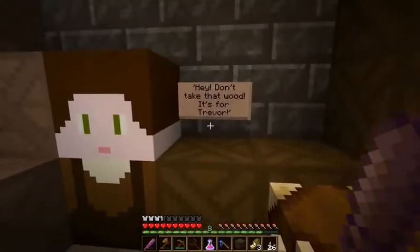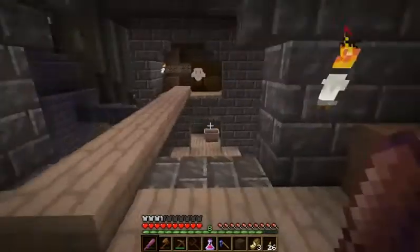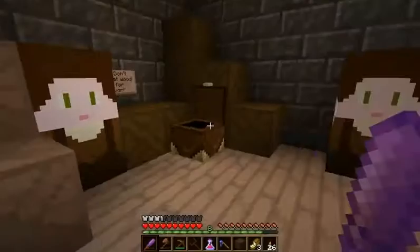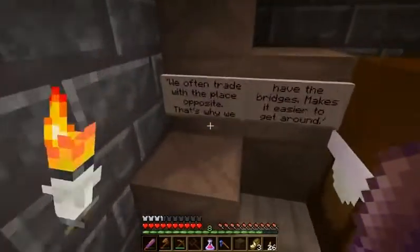Hey, don't take that wood — it's for Trevor. Well, I'm not messing with it now. Actually, I am taking the ladders — it doesn't say anything about the ladders, and I need them for a quest.